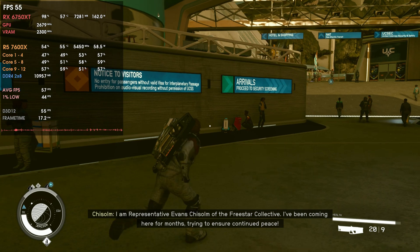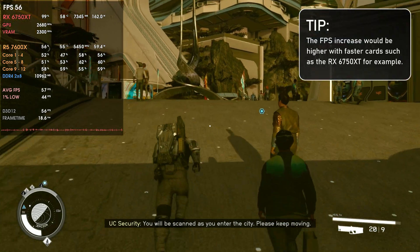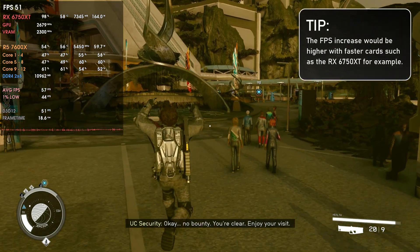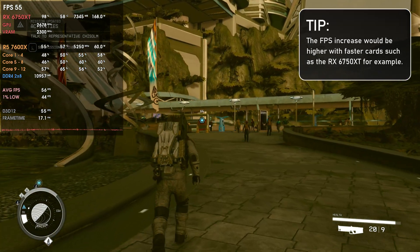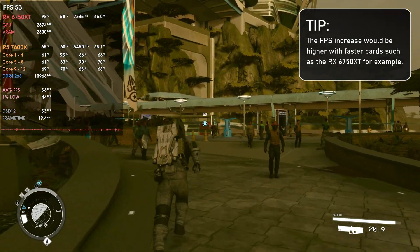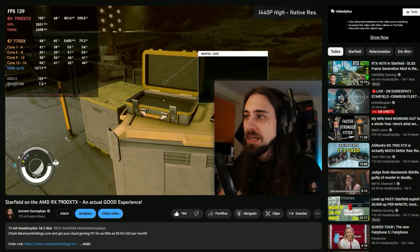Even when testing the RTX 4060 with DLSS 3.5 at 1080p medium — settings that are already demanding for the 4060 — we still see around 3 to 5 FPS improvement from better RAM. Going from 55 to 60 FPS makes a noticeable difference in gameplay smoothness, and going from 45 to 50 FPS makes an even bigger difference. We're talking about 5Hz, which is roughly 10% in terms of refresh rate — that matters a lot, especially if you're used to playing at higher refresh rates.